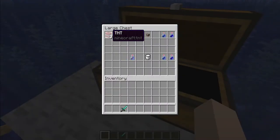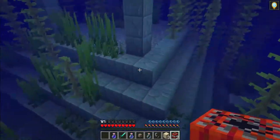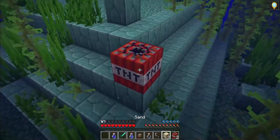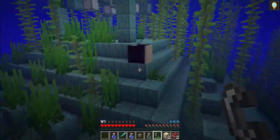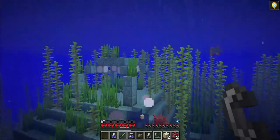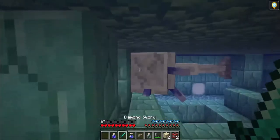Now grab your TNT, drink your stuff, and let's go. First, go to the top of the monument that looks like this. Place your TNT here, put a sand block on top of it, and light the TNT with the flint and steel. Then swim away a bit from the explosion. As you can see, this will blow a hole in the building to give you easy access to the first Elder Guardian.